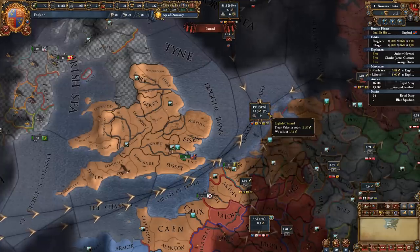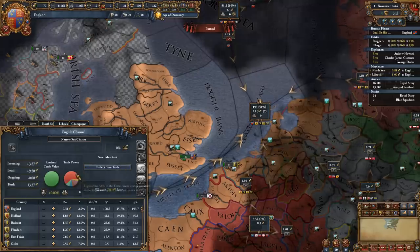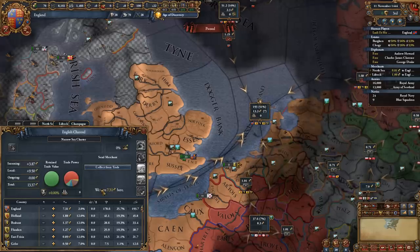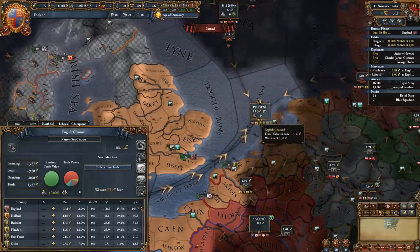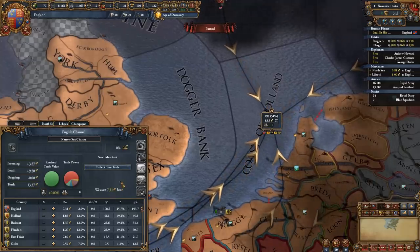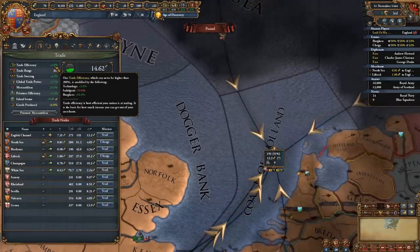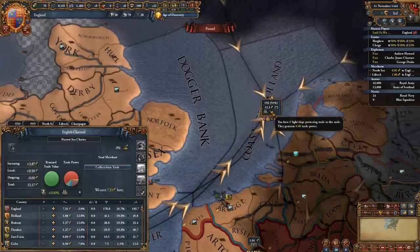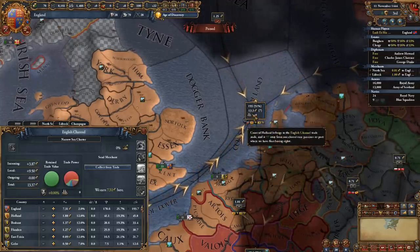Trade power is the percentage of a trade node that belongs to you. In the English Channel we start off with 51% of the trade node, meaning 50% of this node's income is ours — we get 7.31 ducats since the channel is worth 13.3 ducats. Do take into account that the money you get is not just the trade value but also influenced by trade efficiency; with 2% trade efficiency we get 2% more than the trade value.